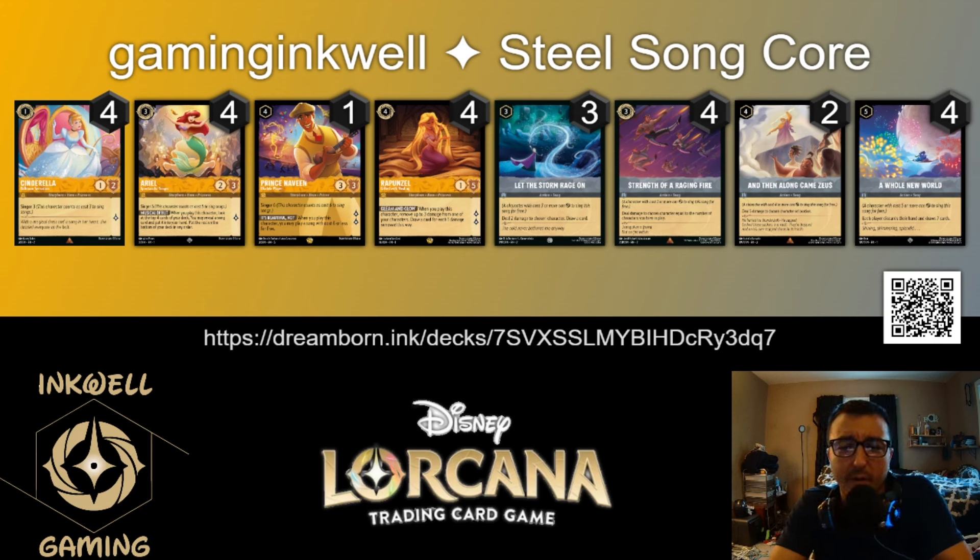When you look at Steel Song, every single top played these cards at these minimums. Storm Rage On was played at four by the majority, so three is just the minimum. Along Came Zeus was most commonly played at three. Naveen typically was a two to three-of, with some lists at four or one. But Cinderella, Ariel, Rapunzel, Strength of the Raging Fire, and Whole New World were all unanimous four-ofs across the board.